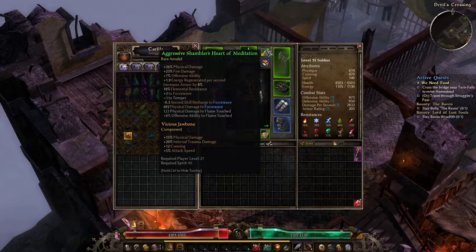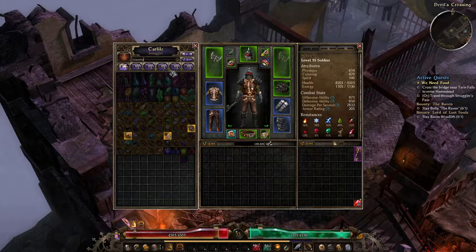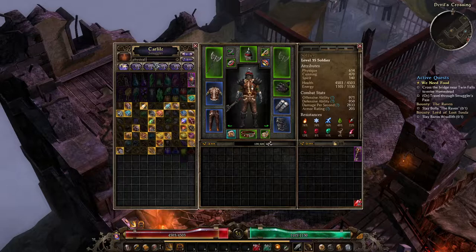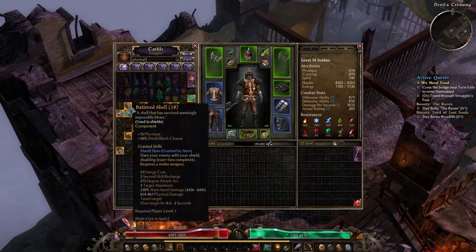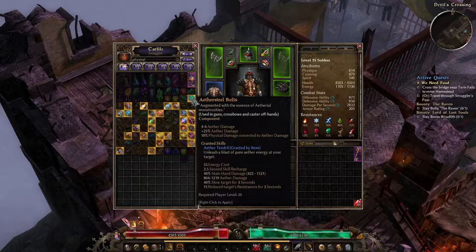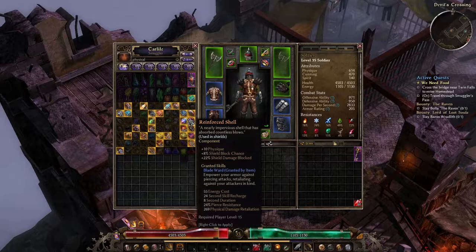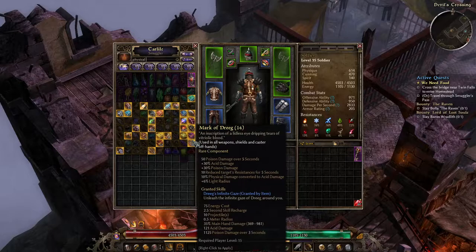That is a shield, and this is a weapon component — so that is a weapon we can actually use. We could make that our left click as well. Battered Shell reduces physical damage and gives block chance — oh it's for shields, I don't care about that. That one increases lightning damage, cold damage. Searching through these is actually kind of useful. We're looking for something that increases internal trauma or physical damage on weapons — apparently there's nothing for weapons, which kind of sucks.